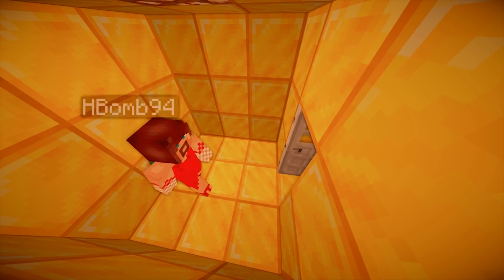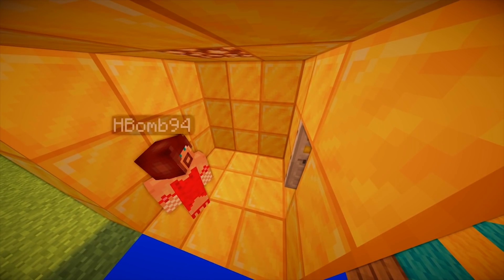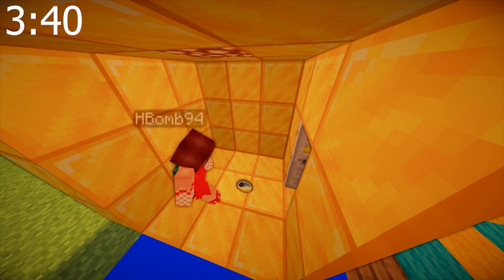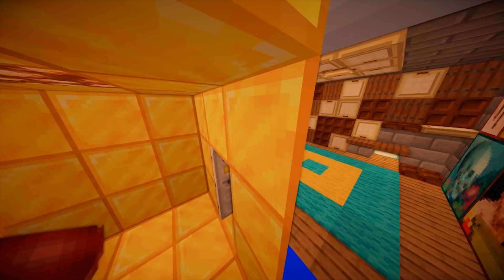H-Bomb's final time was 4 minutes and 40 seconds — but with the minus-one-minute bonus it becomes 3 minutes and 40 seconds. Scott reveals that puts her basically in first place by about three minutes. H-Bomb is delighted and immediately roasts the other contestants: 'Who are the garbage escape room artists that you've gotten on here, Scott?'